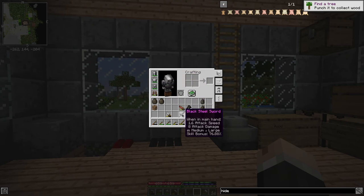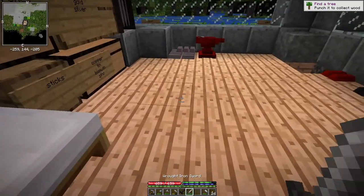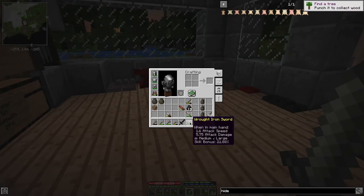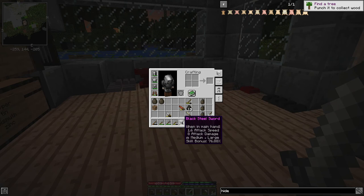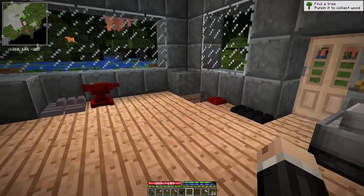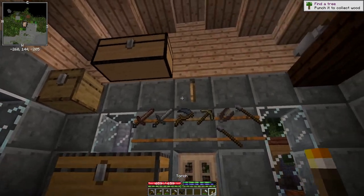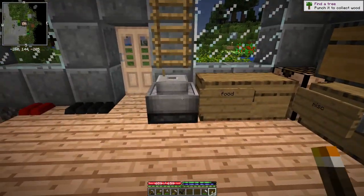I have upgraded my sword to a black steel sword, so it hits a bit better. You can see the wrought iron sword did 5.75 attack damage, and the black sword does 8, so quite a bit better. I should have really gone up to red steel, but maybe I still will — it just seems like a waste to have all these swords sitting here that I'm never going to use.